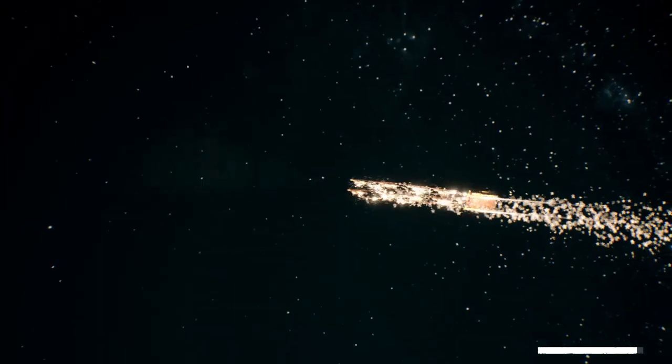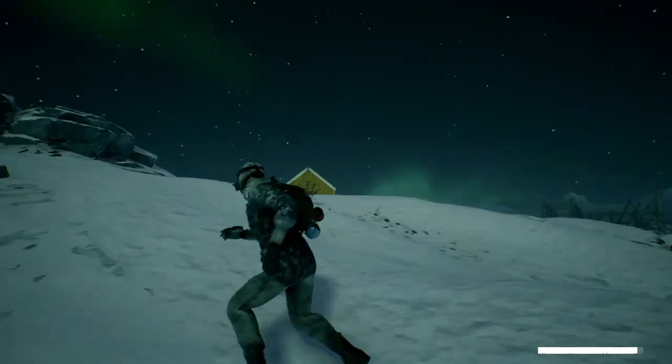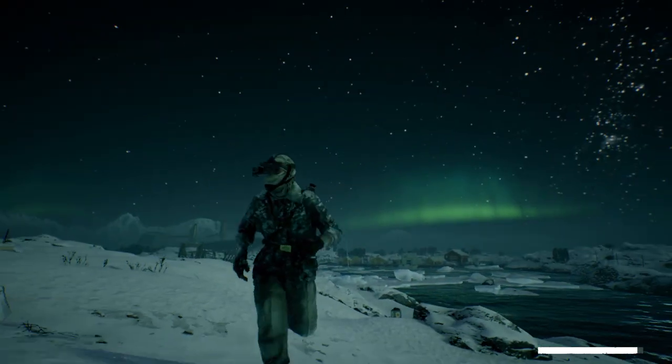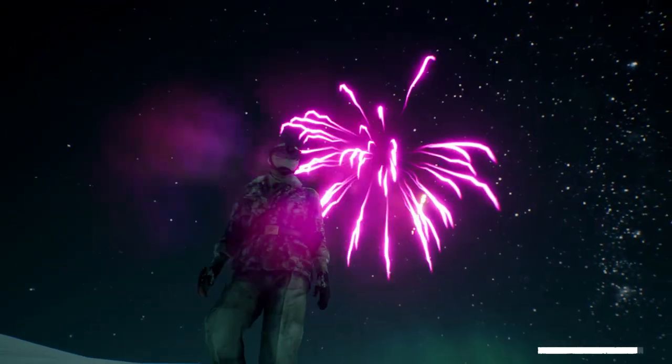Something else that looks great at night is the new fireworks. These are consumables that you place on the ground and they do exactly what you'd expect. After a short timer, they send probably 30 seconds worth of colorful bottle rockets.